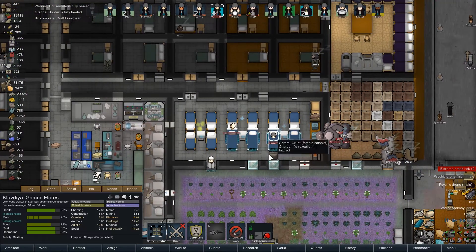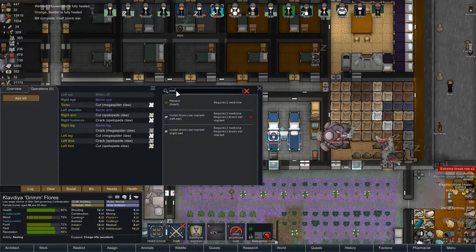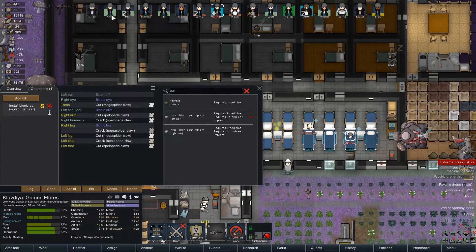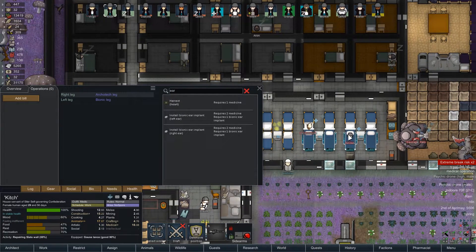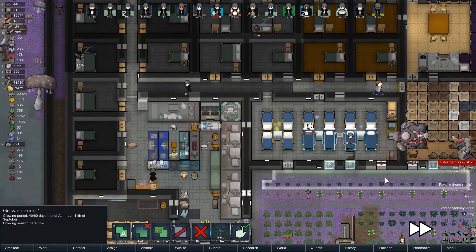I have to sort out who gets what here. Grim, you get a bionic ear implant in your left ear — I'll have Kitsch bring that to you. Then I'll find the people with noses and we'll do that a little bit later.